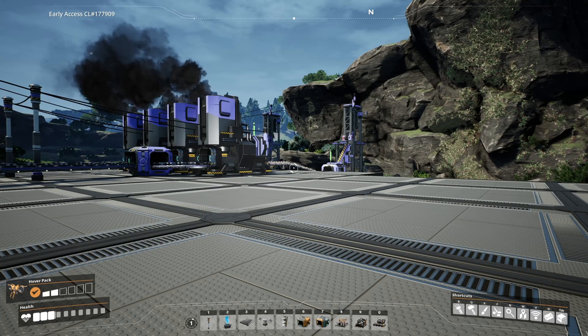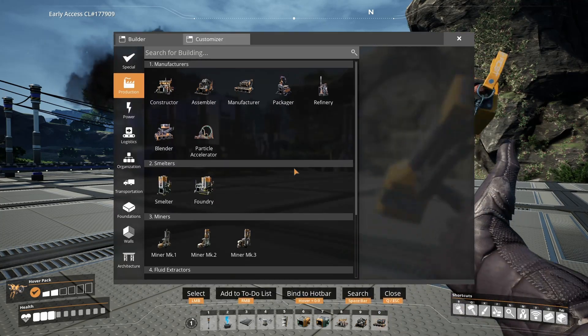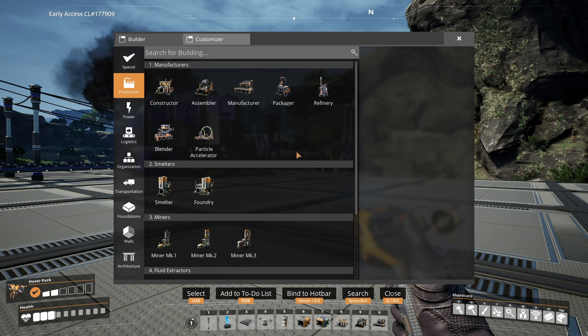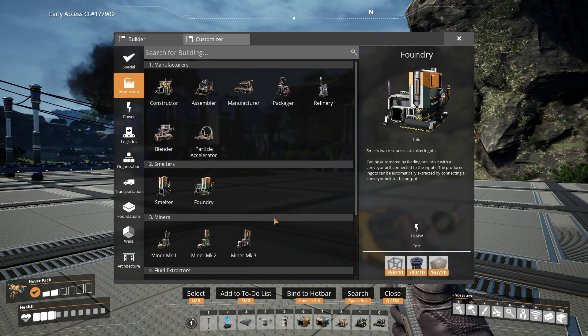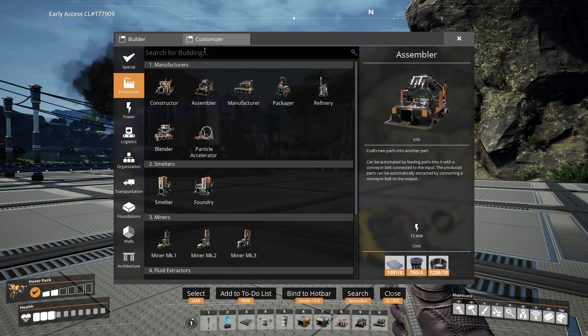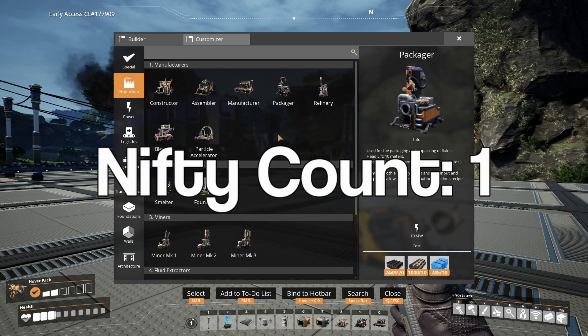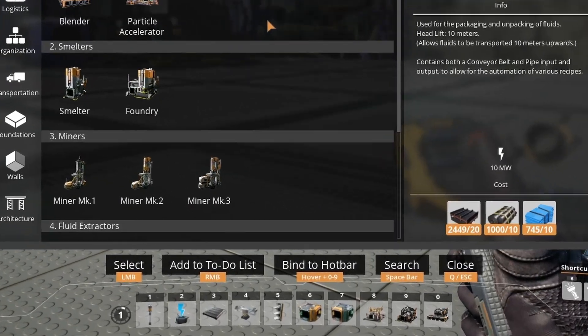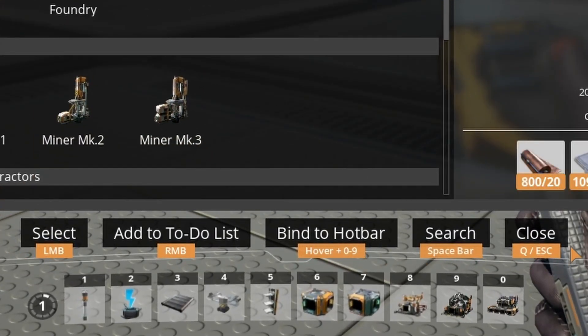First let's start with our build menu. We press Q to access the build menu and that brings up everything that we're able to build based on what you have unlocked. We have our nice tabs over here and a search bar up here. Also if you're ever confused or need a reminder of what certain controls are, take a look down here and you'll be able to see some contextual controls based on the menu that you're in or if you're building or not.